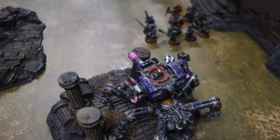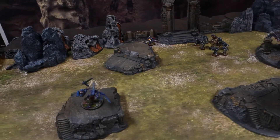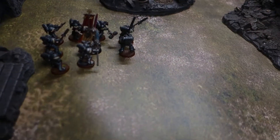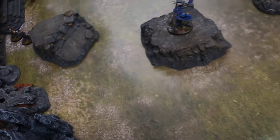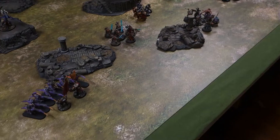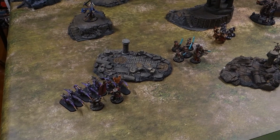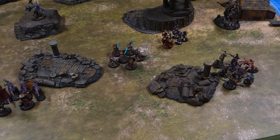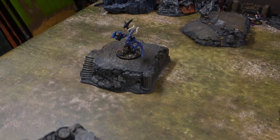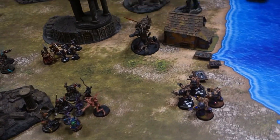Some Obliterators touched down deep striking and took out one Dreadknight. Over here, the Defiler couldn't resist — there was a big squad of Grey Knights just sitting there and the battle cannon went splat, taking those guys out. Another couple of Obliterators touched down and fired into the Grey Knight unit. All the deep striking models are on the board now, so these are all the units for the rest of the battle. Turn four coming up — at this stage it's fairly evenly positioned, but we've got the Greater Demon over there, so who knows how that'll pan out.